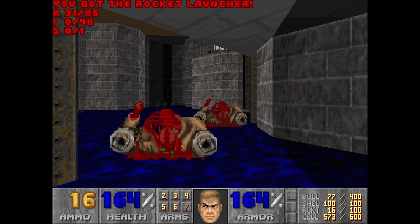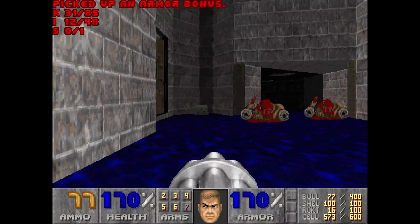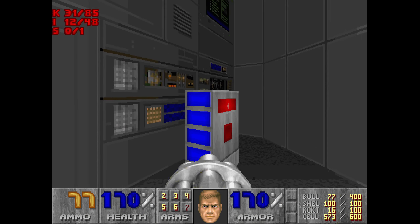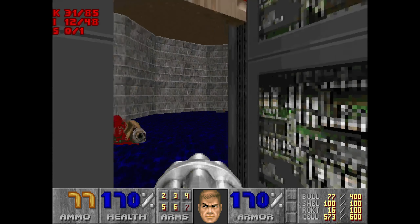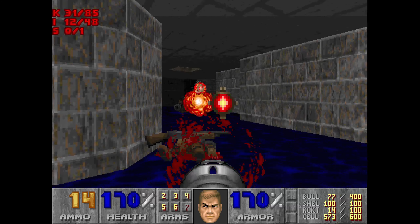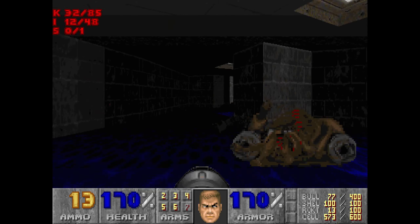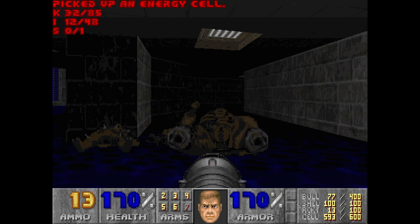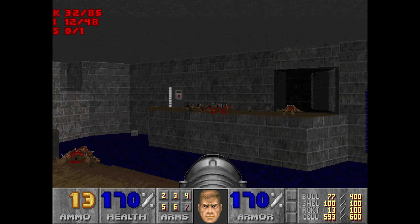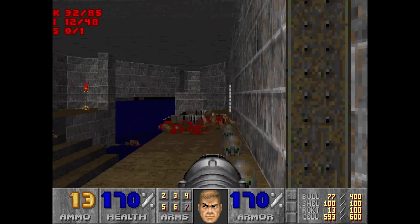Two former chaingunners up there. A couple of bonuses there. Now this switch does the blue rectangles. Be ready for some revenants. Depending on what happens, the revenants — maybe I've killed two of them up there, but sometimes two of them hang back here.